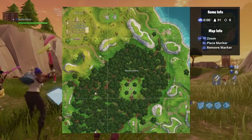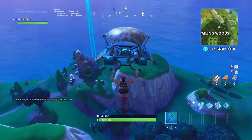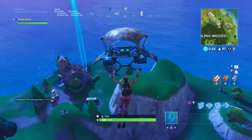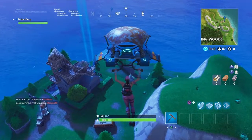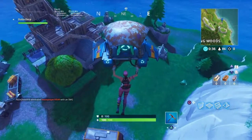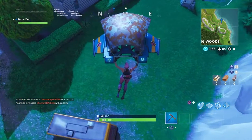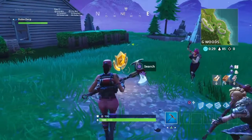My marking was a little off, but basically where the hidden battle star is located is right there on that patch of dirt where I'm about to land — that's basically where the location is. If you have any other questions, feel free to comment them. Other than that, have a nice day!